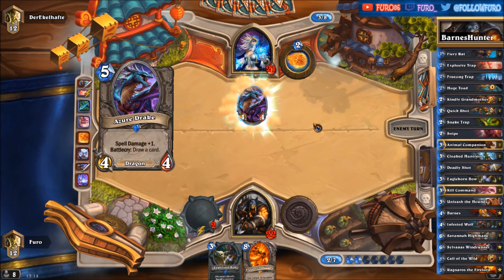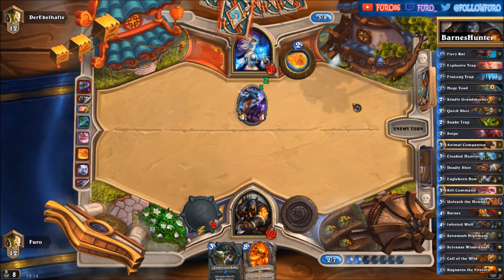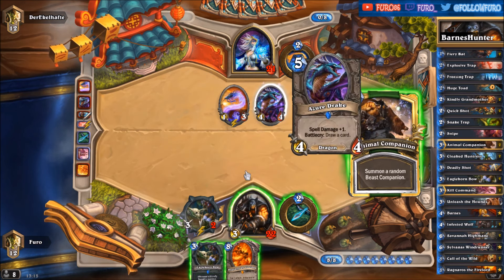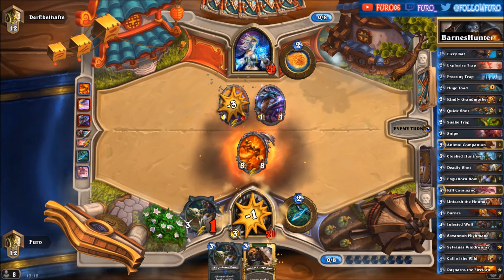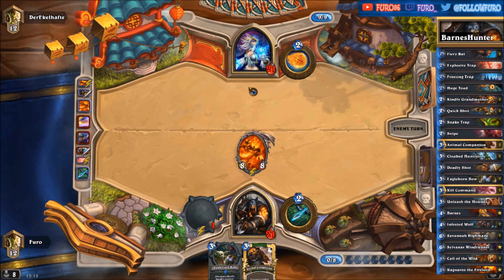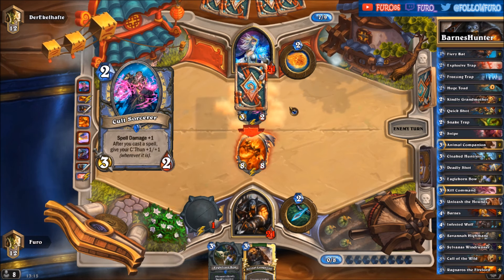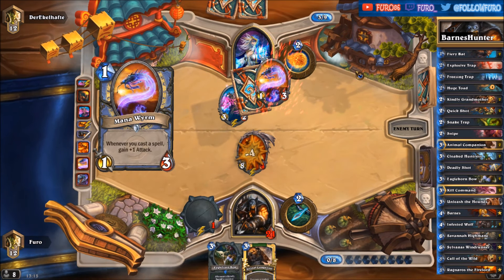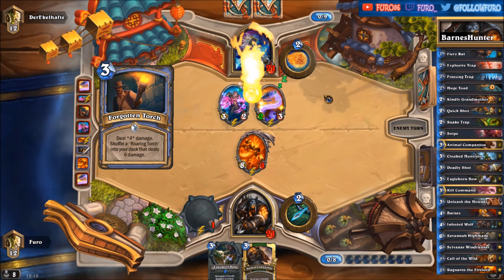Gaining one more durability. He is dropping a Drake and the minion that will die. Hopefully we can kill the Drake with Ragnaros. That one is gone. Let's see what else he is playing — there's a Cult Sorcerer, Fireball, Forgotten Torch, Frostbolt. That one was played poorly. Another Forgotten Torch for sure.